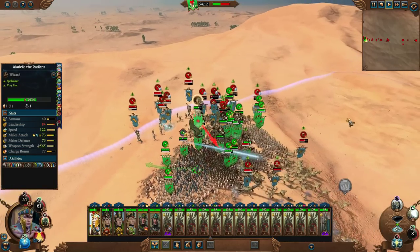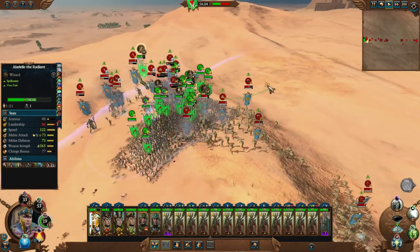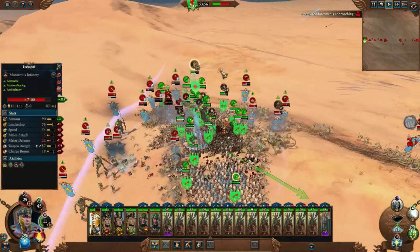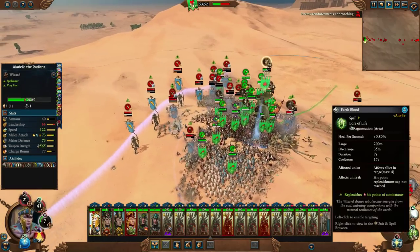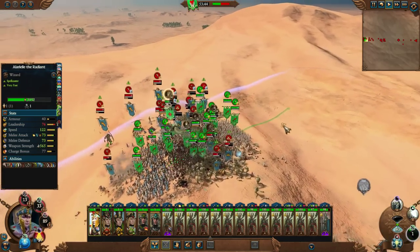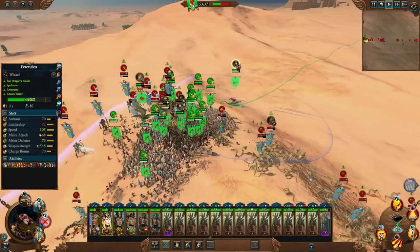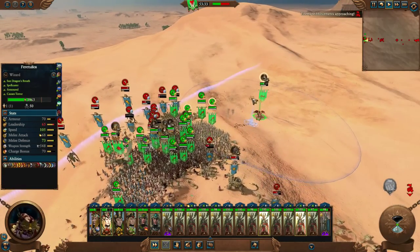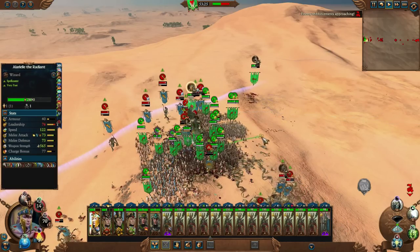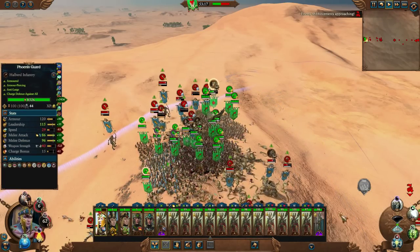I've got to keep micro-ing Alariel here. I think there might actually be a bit too many heroes in this army — a few too many wizards, especially the Fire Dragon. This one is just not doing well for me — too much of a vulnerability, the AI is just targeting it. Let's just get it off the battlefield.